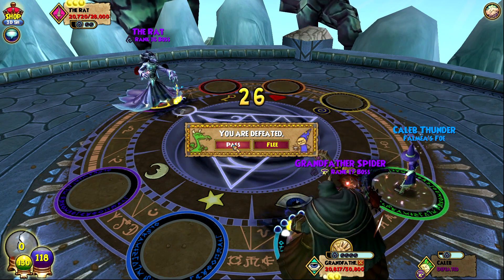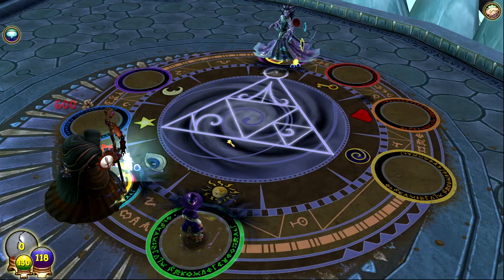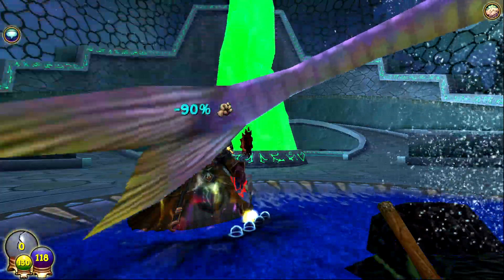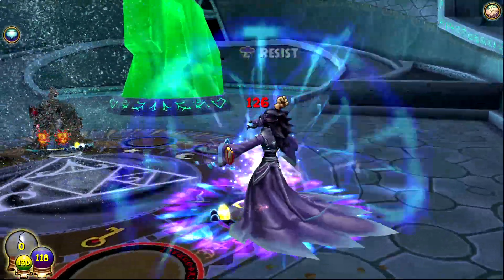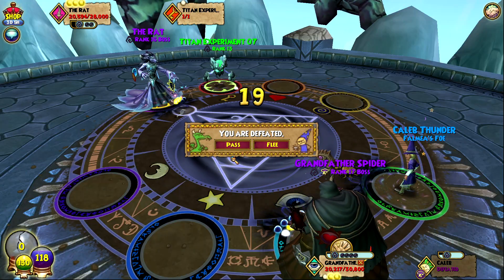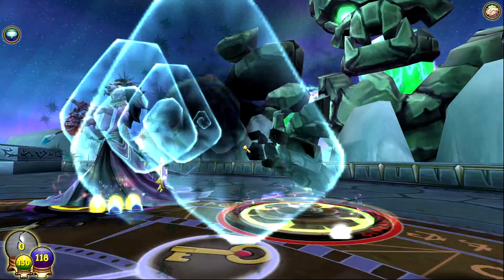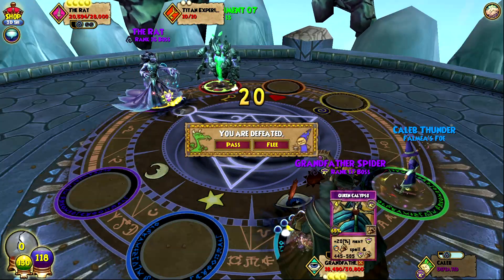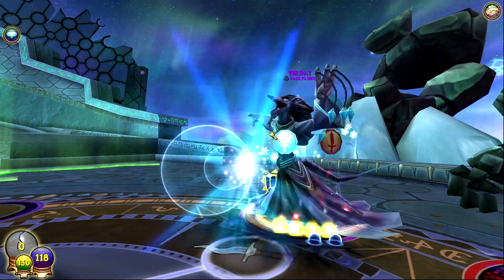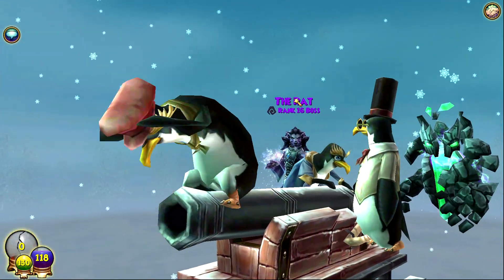The grandfather spider gets that minus 90 again from the death minion. If he goes for Storm Snake it gives a trap, spawning another minion. The rat deals decent damage and also gave a plus 45 trap. Another Kraken gives the rat a trap — I checked the wiki and confirmed: if you put a trap on the rat, he spawns the death minion with the minus 90. The grandfather spider goes for Calypso with a windstorm, which also triggers the trap mechanic — spawning another death minion.